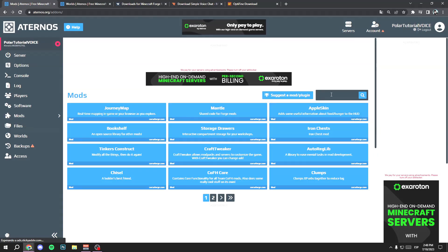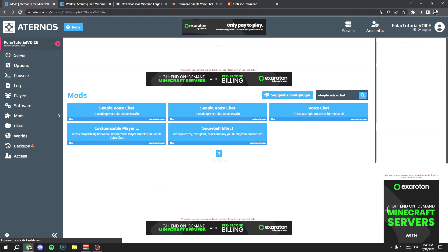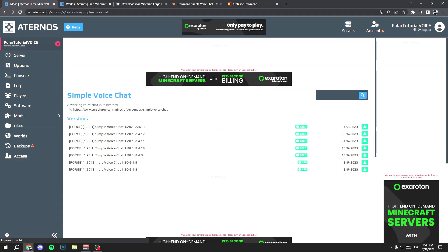In the Mods section, search for Simple Voice Chat — the same mod you downloaded. Select the CurseForge option. As you can see, it says CurseForge. Click it, select your version — in my case Minecraft 1.20.1 — and make sure it is the Forge version, not Fabric or Quilt. Select the version and click the install button to download it. Now you have Simple Voice Chat on your Aternos server.